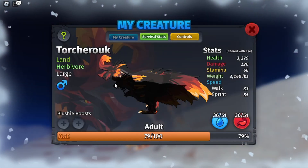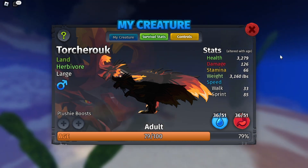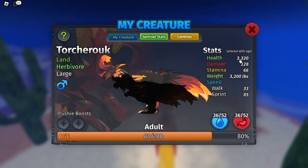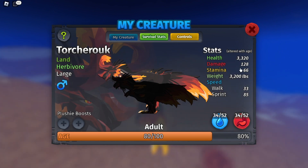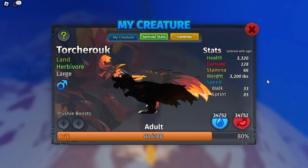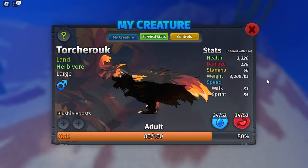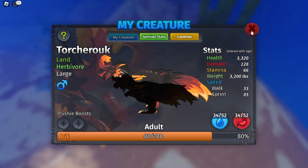Now this creature is pretty cool, so let's check out his stats. He is a large land herbivore. His health is 3320, he does 128 damage, he has 66 stamina, his weight is 3200 pounds, he has a walk speed of 33 and a sprint speed of 85.